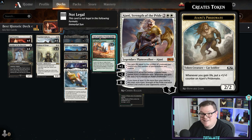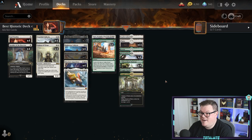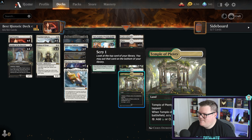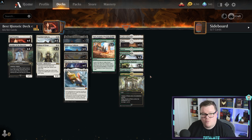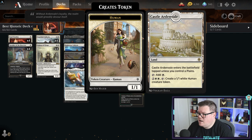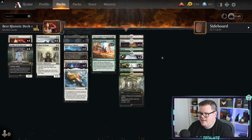Ajani is in there - gaining life with the plus one is great and you can make an Ajani's Pridemate. The zero ability, if you have at least 15 more life than your starting total, exiles all artifacts and creatures your opponents control - you lose the planeswalker but with your creatures on the battlefield it's a game-winning move. The land base includes Blossoming Sands for the life gain synergy, Branchloft Pathway, and Castle Ardenvale as a one-of.